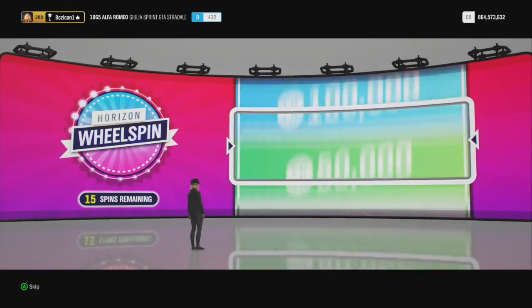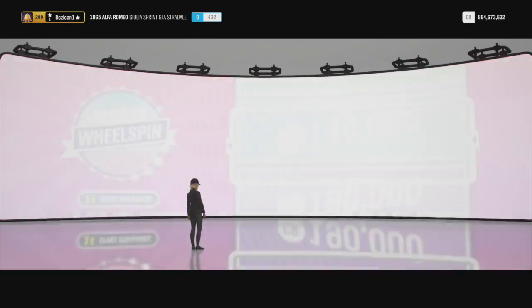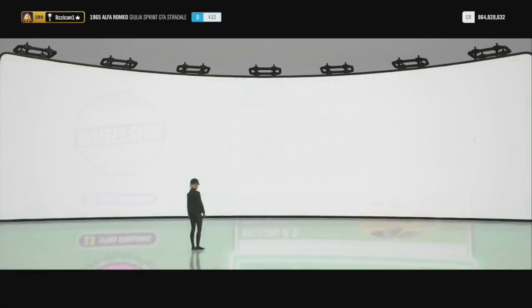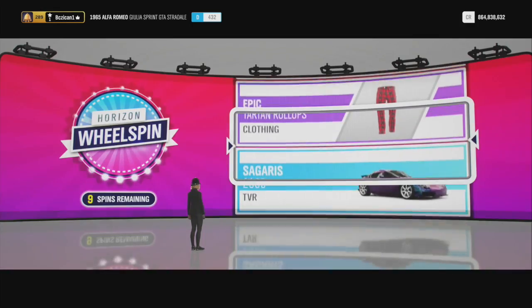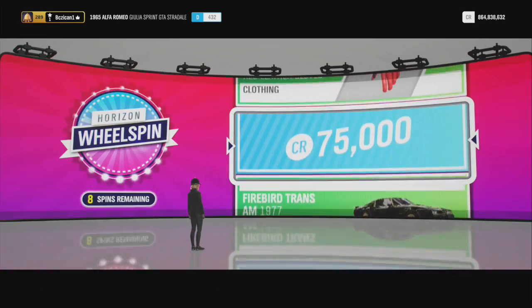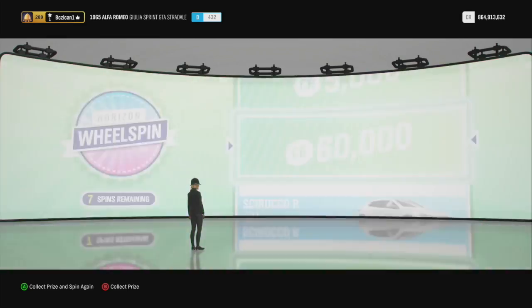$2,000. The bad thing about having so many wheel spins at once is you'll realize very quickly how crappy they really are. $15,000 — every little thing helps. $100,000 — getting a little better, but I'd like to see some rare cars. $140,000 — I can't complain about that. $15,000. Looks like I'll get more money than cars. Good thing is I'm not getting a bunch of the same cars — my other account has so many of the same Mazda Miatas, it's ridiculous. Shades you don't want. Talking about Miatas, there's one there. More clothing. Hopefully once you get most of the clothing it'll start removing them from the wheel spins. $60,000.